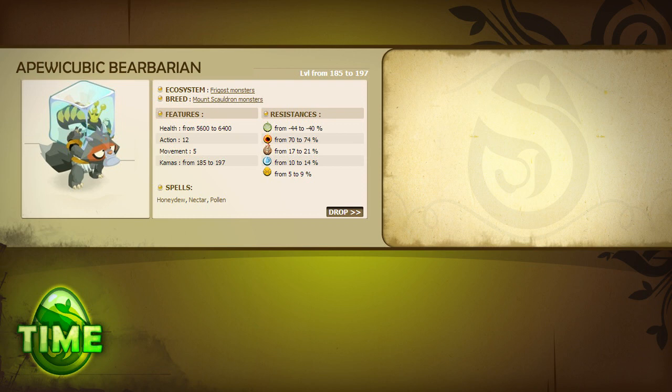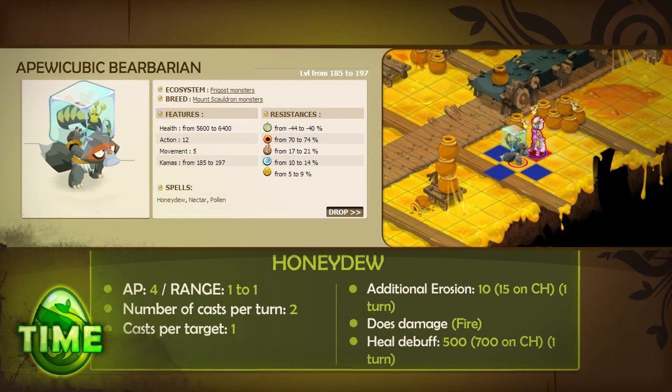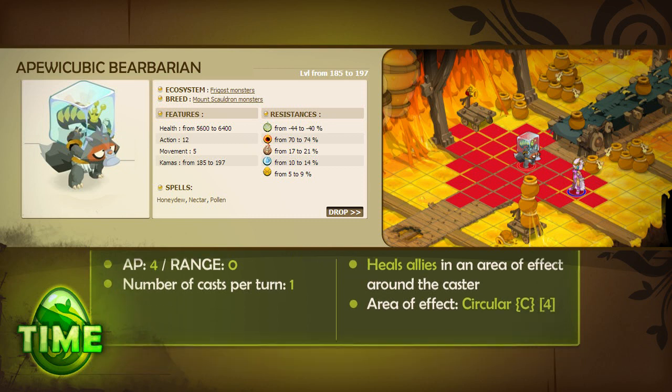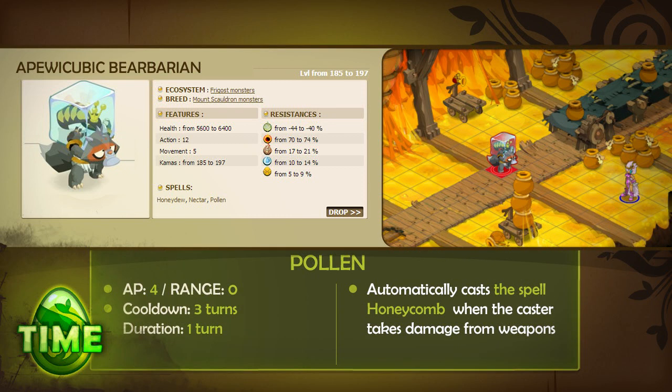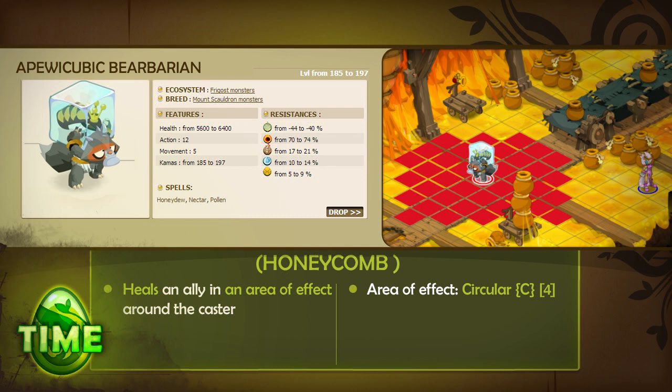The Apicubic Barbarian is resistant to fire and weak to air. It has 12 AP, 5 MP, and 4 spells. Honeydew, which increases the erosion debt of the target, inflicts fire damage, and adds a substantial healing debuff. Nectar, which heals monster allies in a 4-cell circle around the caster. Pollen, which lasts one turn and triggers the spell Honeycomb when the caster is hit by any type of weapon. And Honeycomb, activated by the Pollen spell, which also heals monster allies in a 4-cell circle around the caster.